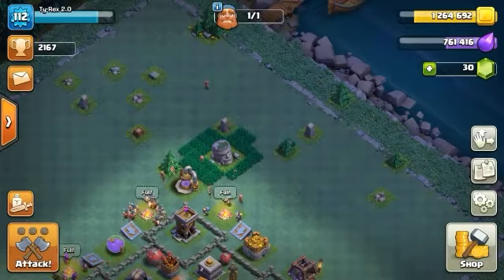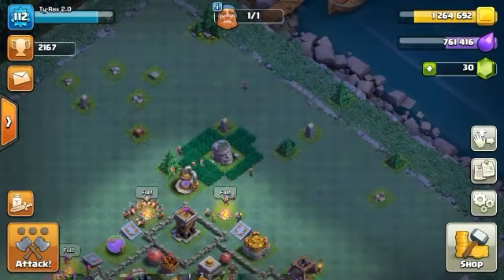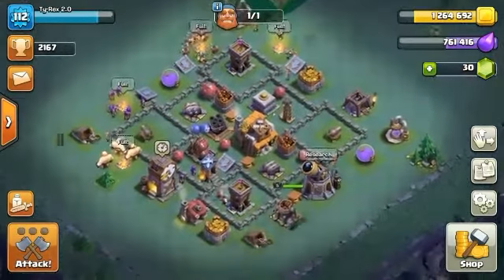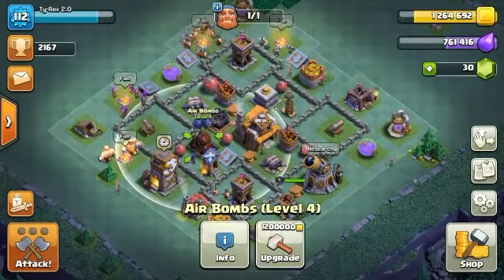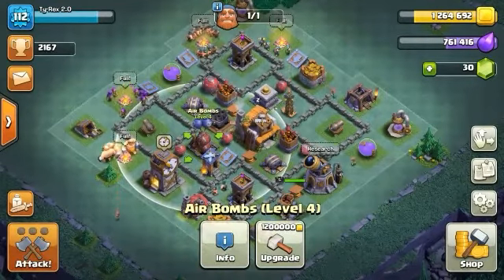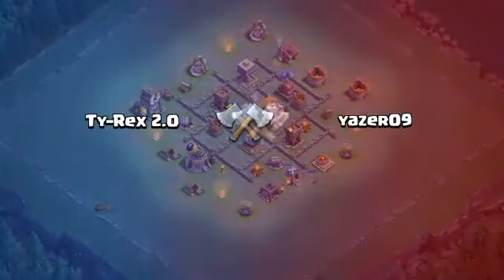We're gonna be upgrading the air bombs today — upgrading them to level five. We're gonna go ahead and go into a battle here first. I already got the money to upgrade them, but we're gonna do a little battle real quick, then we'll upgrade them.